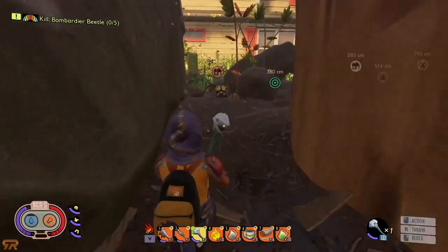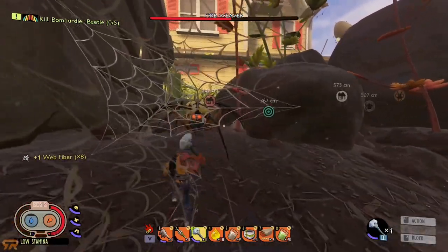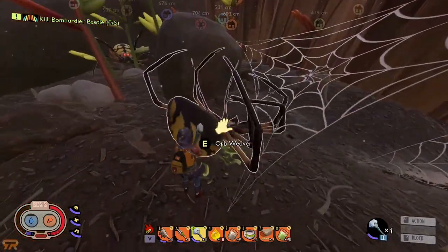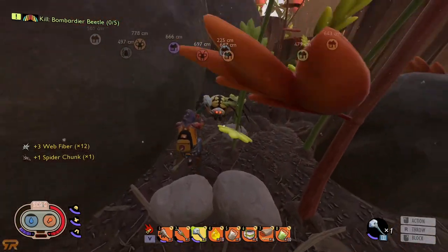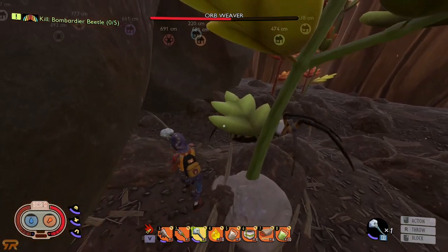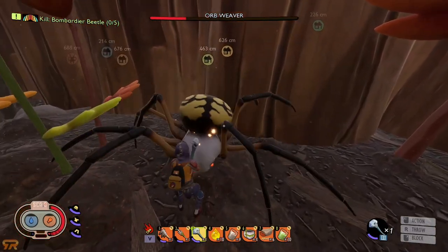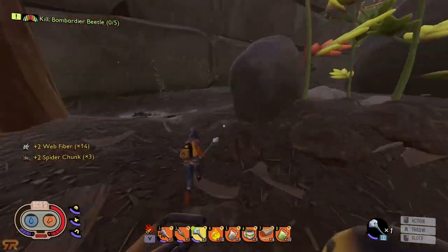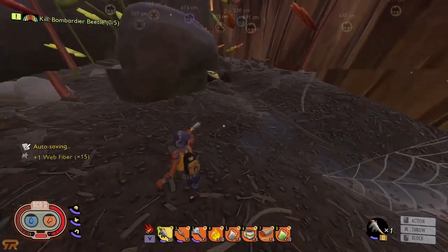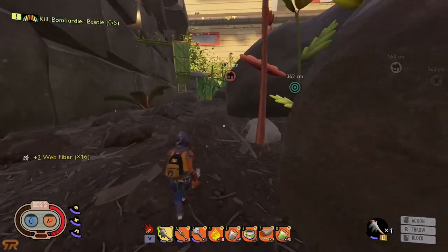Here we go — we already see a little spider poking around, so we're going to deal with some orb weavers first. There are two orb weavers here. Recently one of my bombardiers in this area died to some spike strips, so that's why we have to go to a third location later in this video. We're gonna start here with the one that I know is nearby.